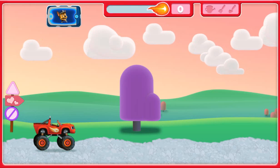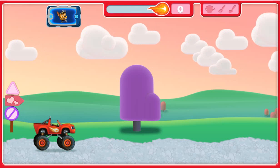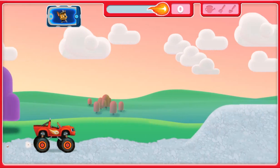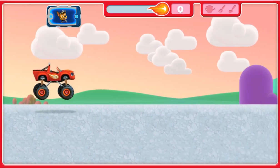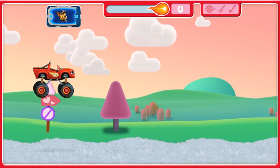Help Blaze collect all the gardening tools we'll need. You'll need to collect a watering can, rake, and shovel to help. Way to go! Now you can get those tools. To help Blaze jump over things in his way, press the space bar. Nice jump!